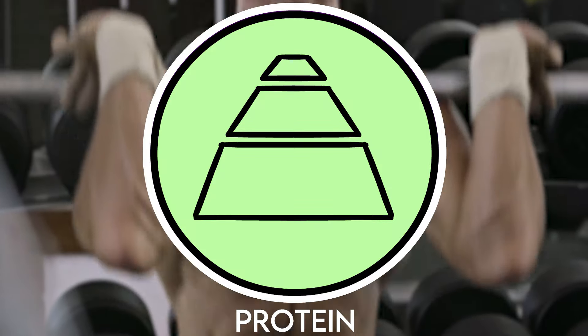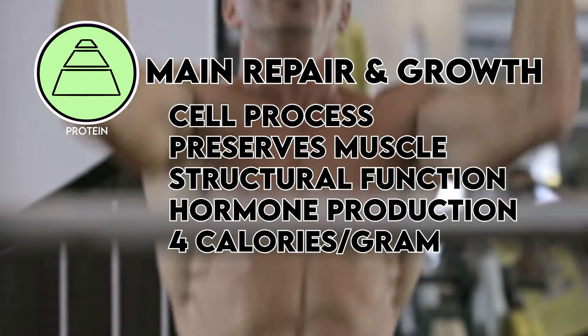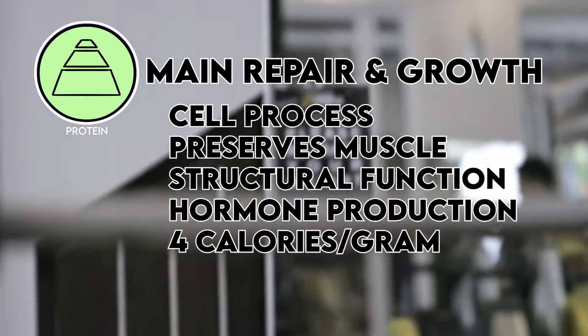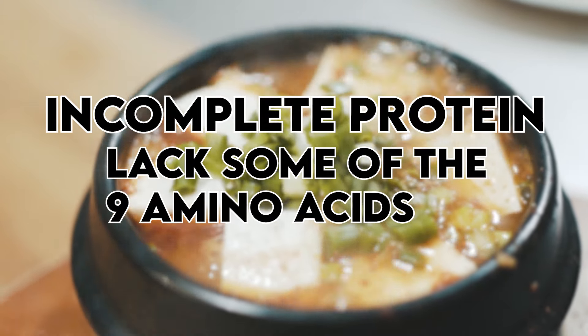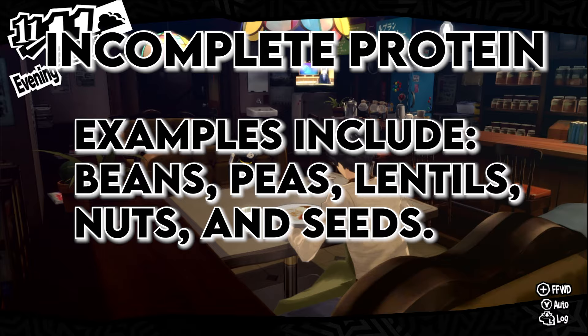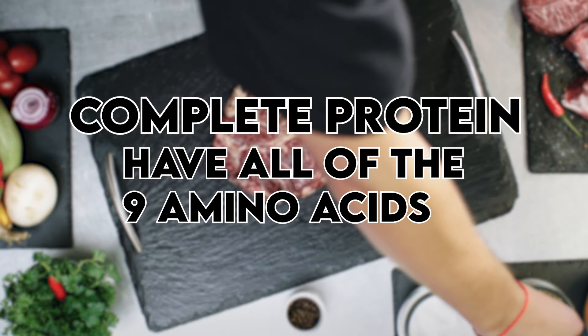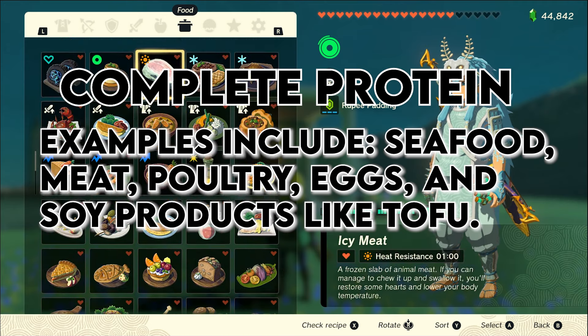Next is protein. The main use in the body is for repair and growth. It also regulates cell processes and preserves muscles. It has four calories for every gram. There are two main types of proteins. Incomplete proteins lack certain amino acids that the body is incapable of making. Examples include beans, peas, lentils, nuts, and seeds. Complete proteins have all nine amino acids the body needs. These are seafood, meat, poultry, eggs, and soy products like tofu.